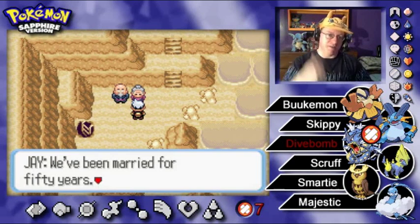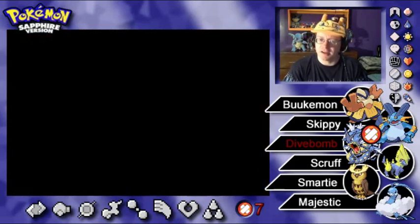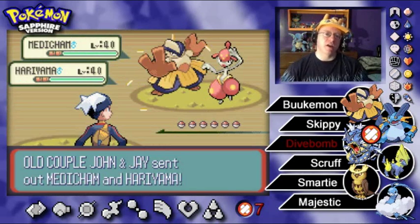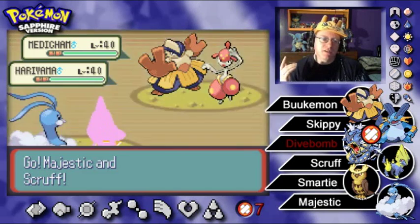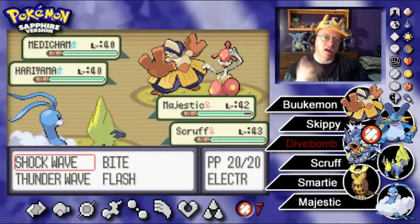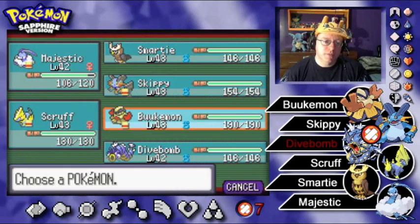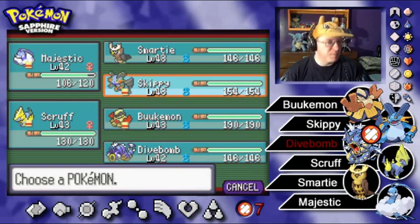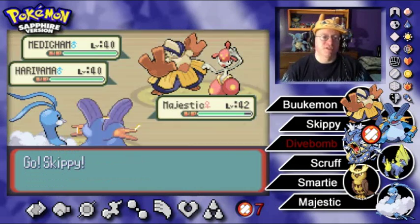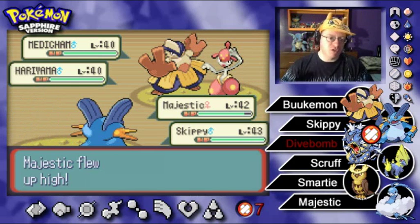We get into a double battle — I forget they don't talk to you until you approach in double battles. They say they've been married for 50 years and the bond they share could never be broken. Applause for sticking together so long — it's kind of a rarity these days. I'm going to try Fly on the Medicham, and get my low-defense Pokémon out of there. They say the older generation would work to fix something broken rather than throw it away.